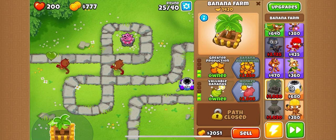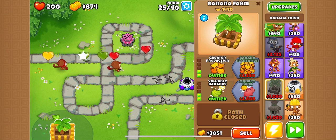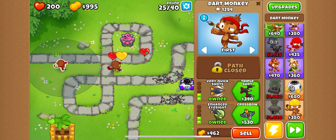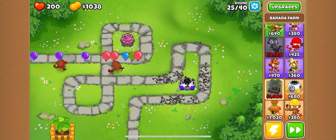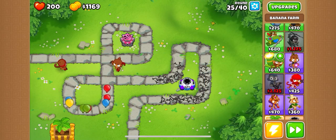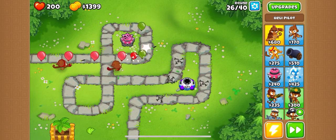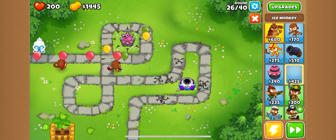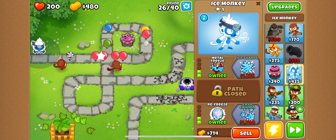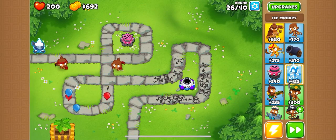If you don't know what MOABs are, they're these big balloons that carry multiple balloons inside of them, which is kind of scary when you think about it, since this game is about monkeys fighting balloons. When you get this huge balloon with monkey-destroying balloons inside of it, it's a little bit sketch. It's a little bit sketch to get camo-blooned too.